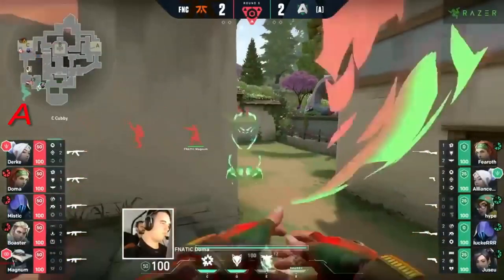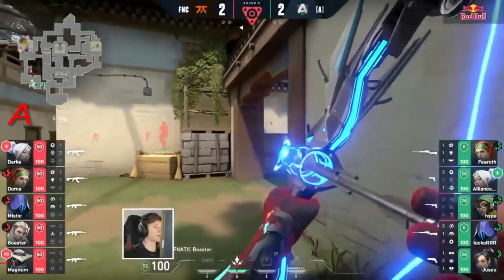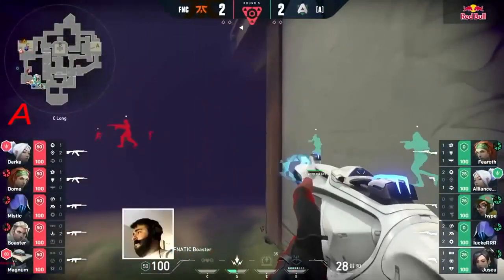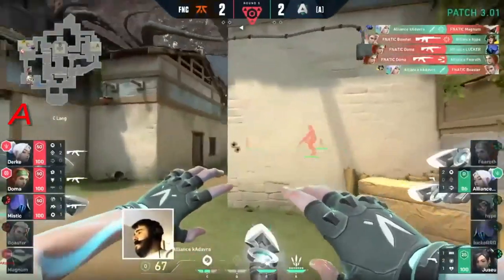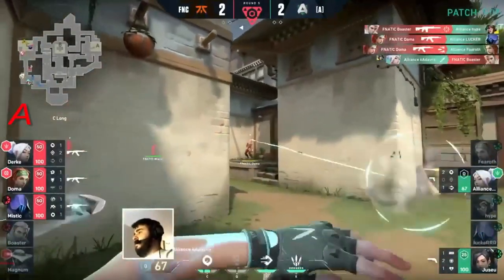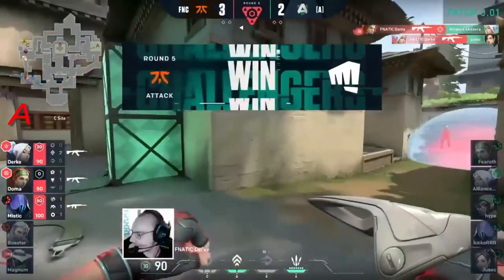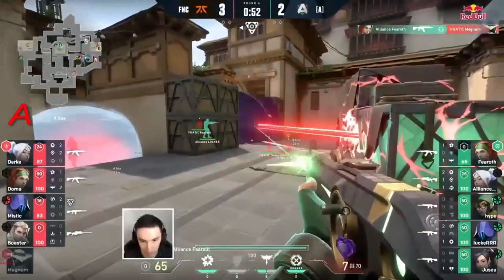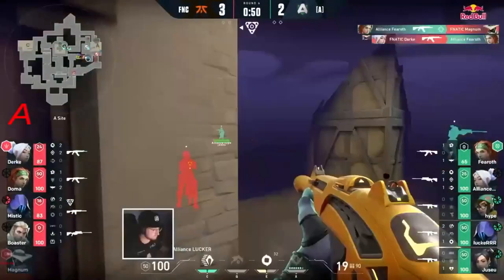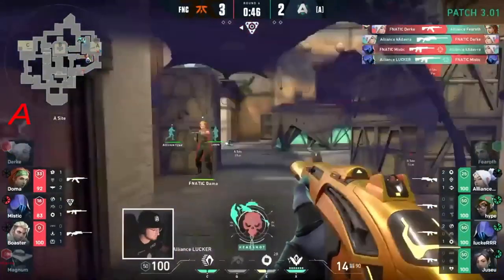The more important part is whether Boaster can hold off with these shock darts against the push potentially coming through. The knives are already in, but a triple frag comes through for the Fanatic squad — traded for two — and Magnum is being eliminated. The Hunter's Fury doesn't seem to find a thing at the moment, but it's Dirk who starts off good whilst Lucker remains patient.